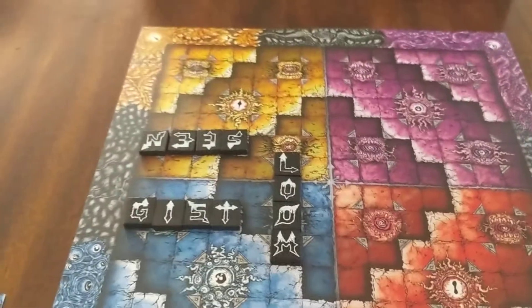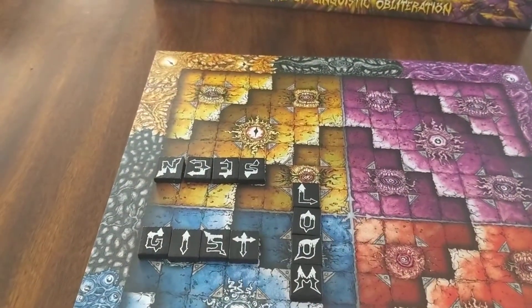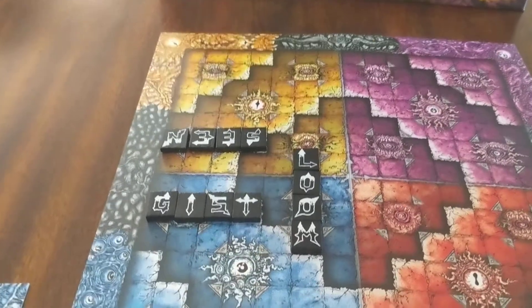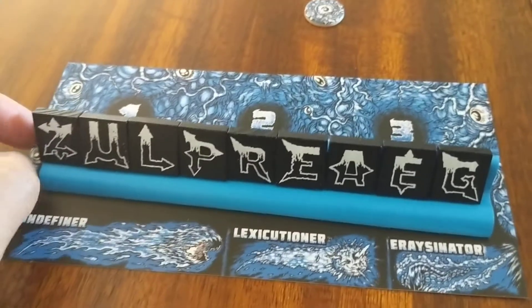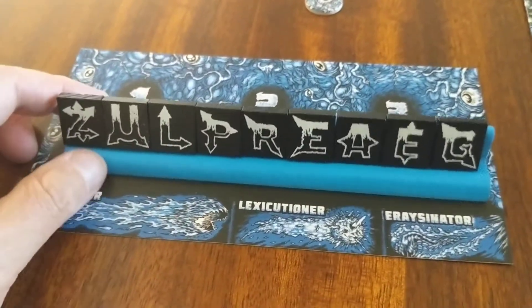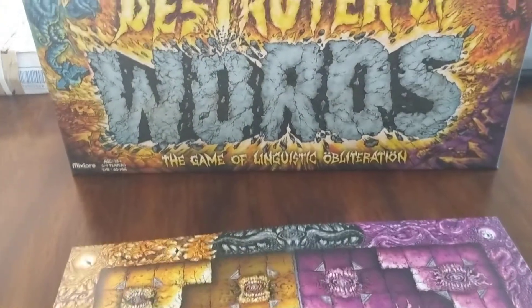The board sticks up a little bit so you may need to put a book on it to flatten it before you play, but it's a good quality board. You've got wooden letter tiles, a nice player board, and they came with a bag to draw letters from. The component quality is very nice, especially for the price.